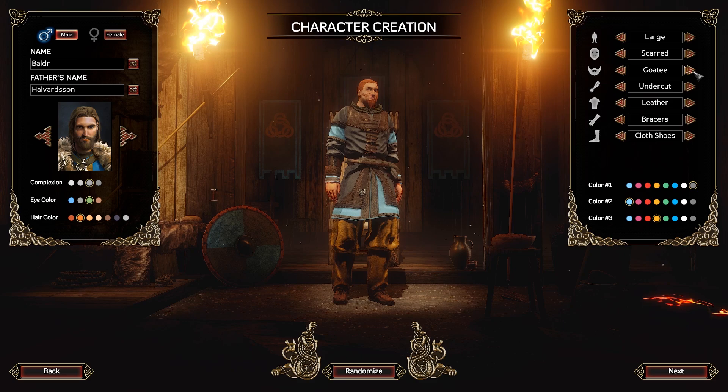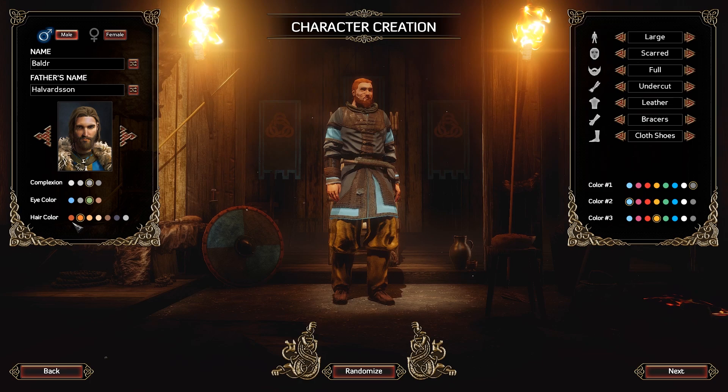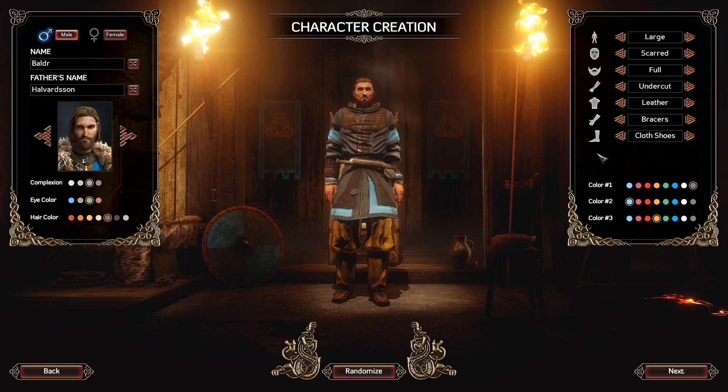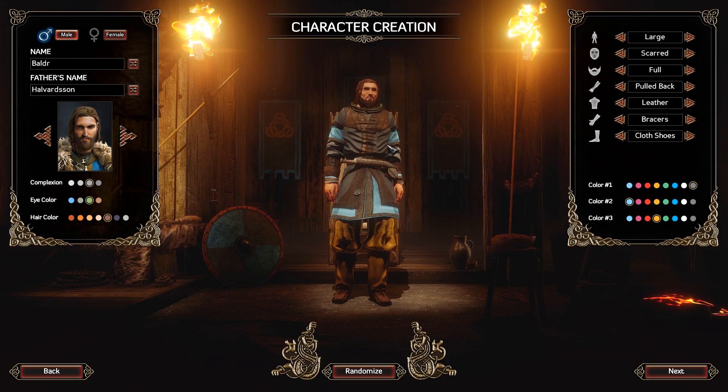Just going to go through the options real quick just to show you what's out there. That's what we have, and that's what we'll keep. Hair color — a little bit more brown than what we have. There we are. Complexion — I think that would do. We'll keep it at green eyes; I like that. Bondiard Hovitson — that's who we have. Outside of the hair, we nearly have what we need. So we'll keep that.